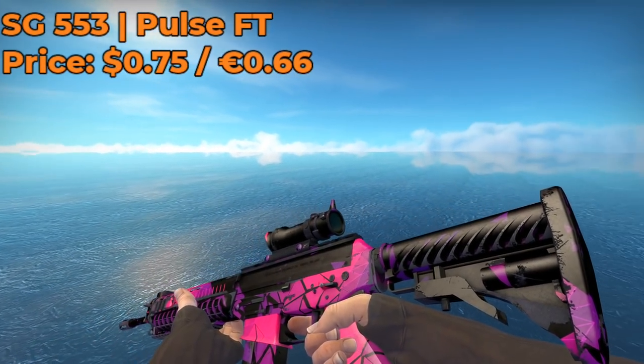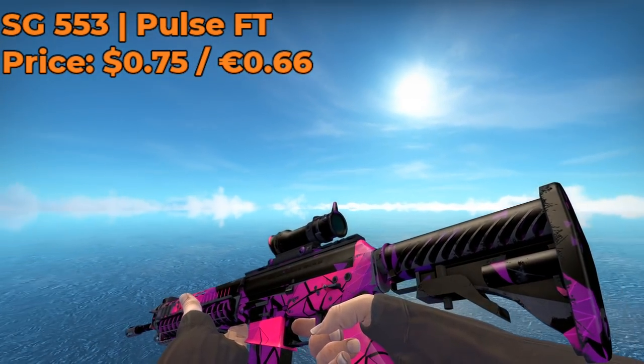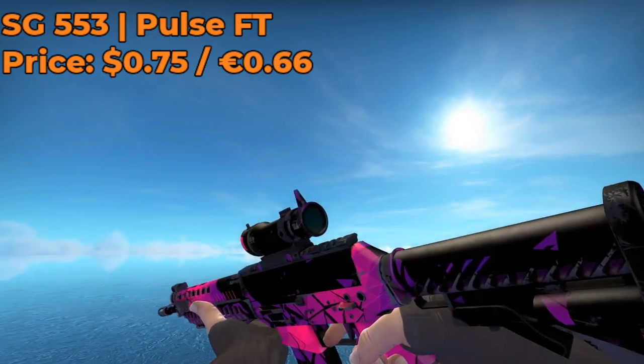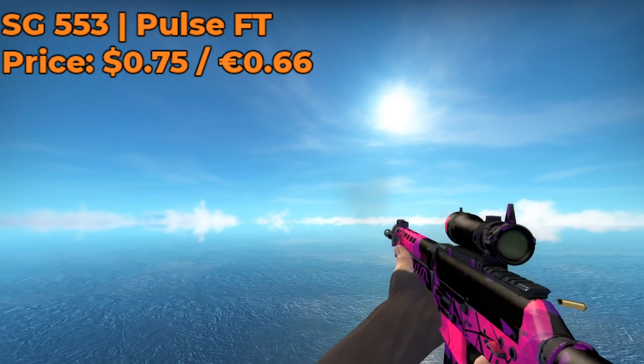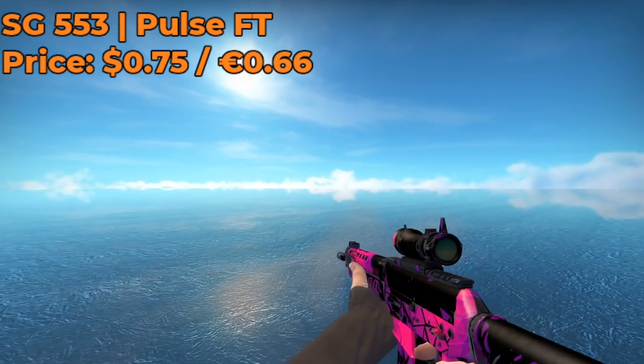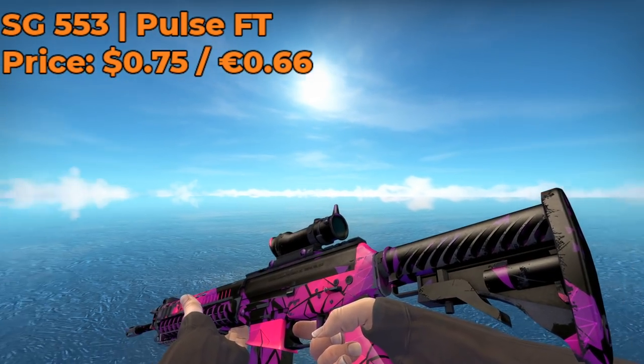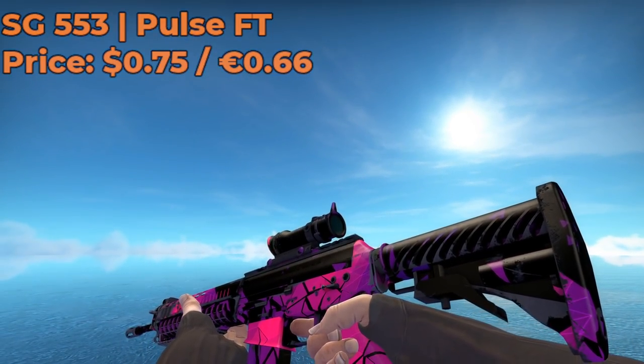Next up, we have the SG553 Pulse Field Tested. I got this skin for $0.75 on the Steam Market, and I think it is another pretty obscure skin. It's a very old skin, and not too many people know about or use it. However, I think it looks flashy, it looks cool, it looks clean for being Field Tested, and for under $1, I think it's a no-brainer.